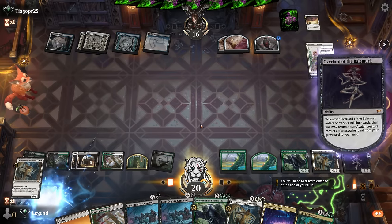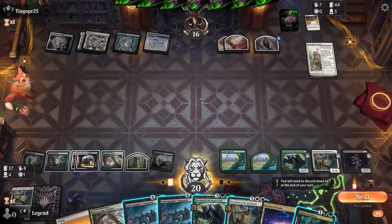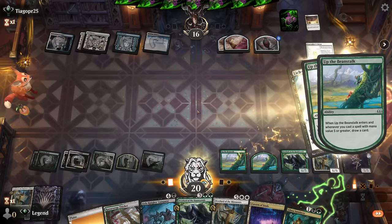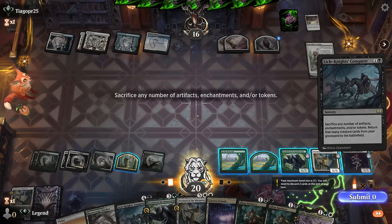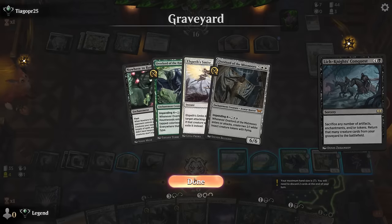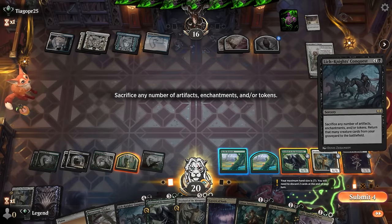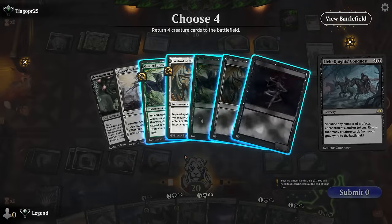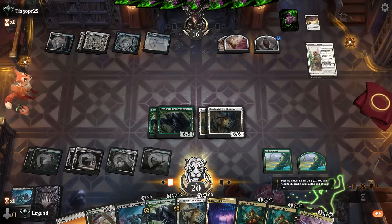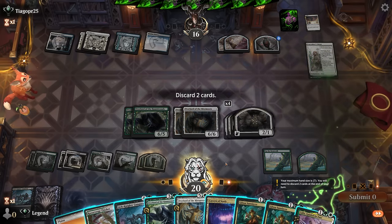Glissa could also be an answer to the Talents. Conquest is looking good. The question is whether to sacrifice a Beanstalk as well — maybe sacking the Everywhere token is worth it since we'll get the Overlord back anyway. One, two, three, four — and then one, two, three, four. Oh, that's a lot of value. Just gotta hope they don't Sunfall me again. Now we also have Cavern to make stuff uncounterable.